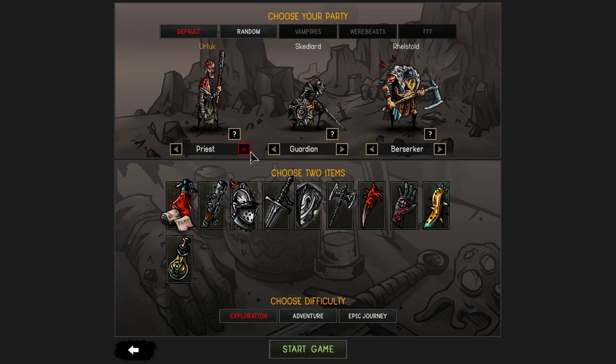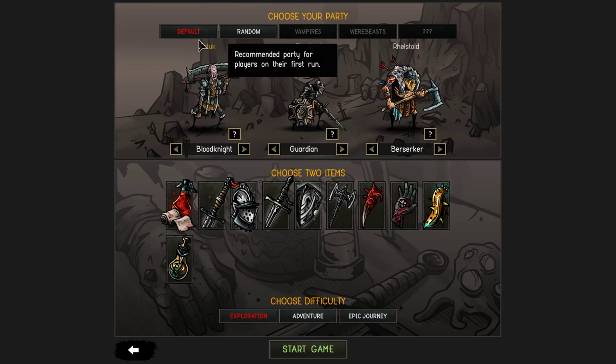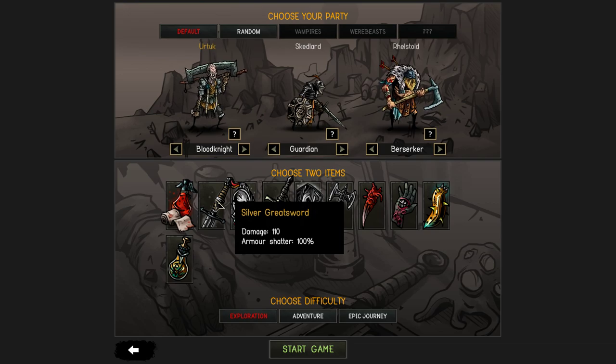Come on, be different. Go with the Blood Knight. So we'll have Urtuk - I guess I can't rename my guys. I am going with the Guardian and Berserker combo because I think these are two really good combos. We may die horribly picking this instead of a Priest, but let's see.